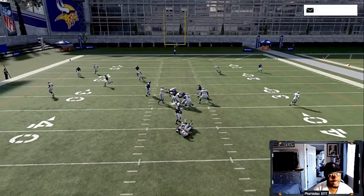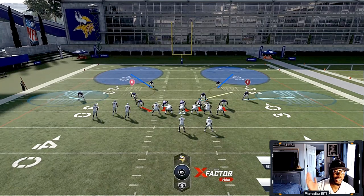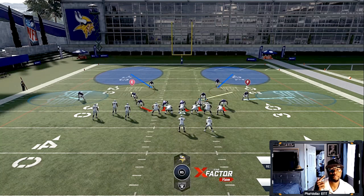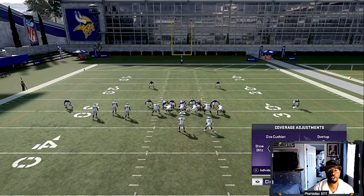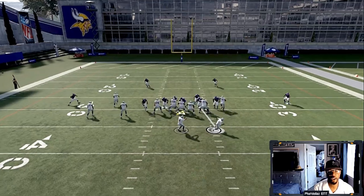Somebody is going to come free — two people came free off the edge. The whole point of this is to mix it in and make them block a tight end or a running back. They're going to start picking their offensive plays based on what you are doing, but you always let them pick their plays first. Say you sent a lot of pressure on second down — now they've got to block more people, planning on blocking the running back, planning on motion blocking. That's when you can go into the nickel 245, which gives you the same look but only three people rushing with a lot of people in zones.